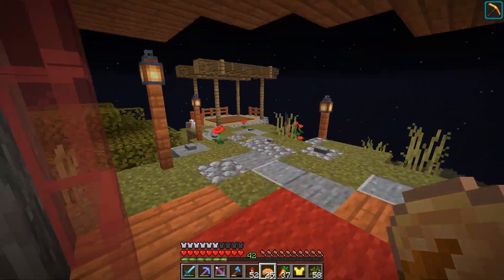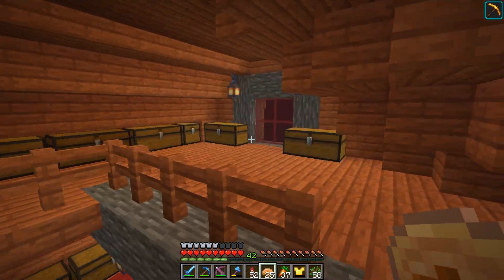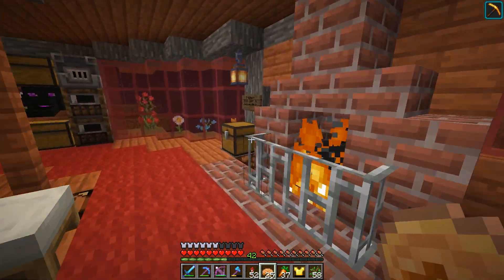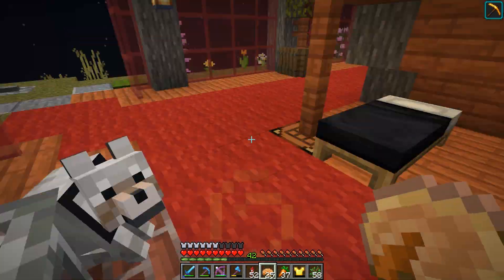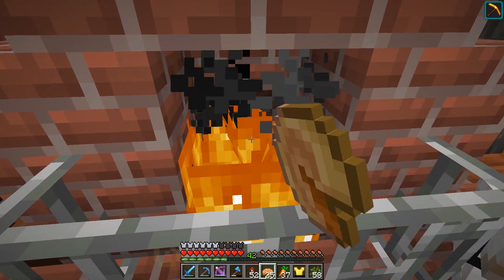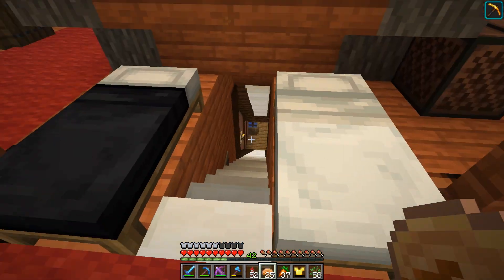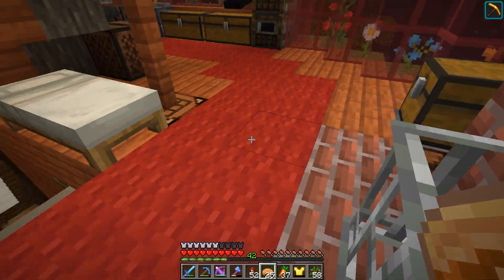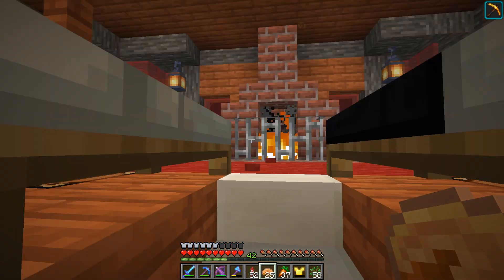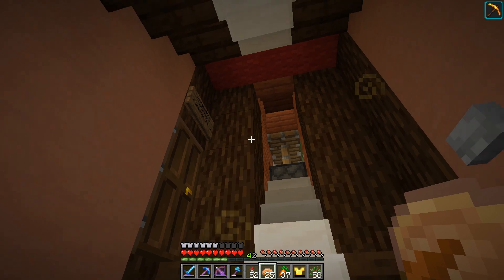It's a very simple house. However, there are some secrets to it, because I am quite the redstoner. So if we go into this completely anonymous-looking fireplace — a perfectly innocent-looking fireplace — and click a button hidden behind the fire, you'll see this staircase pops out: a flush, three-wide staircase, completely inconspicuous — no one would suspect. And we go down here, we can close it up behind us to make sure nobody follows us in.